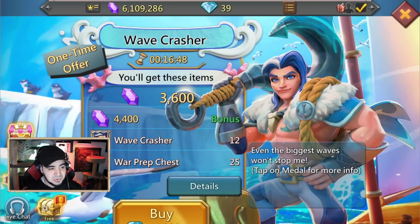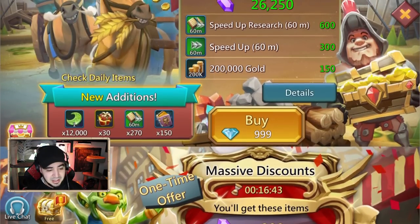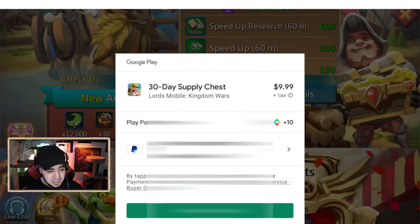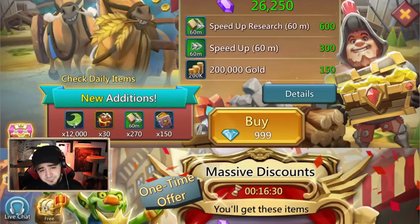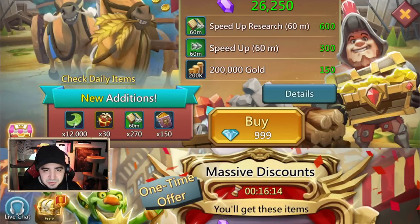Now I'm down to 39 diamonds. If I try to buy anything else, it'll prompt me into PayPal or Google Play balance — just like before. Hopefully this was helpful. Let me know what you guys think of the diamond store in the comments. If you have any questions, leave them below and I or someone else will help you out. Appreciate you all — until later, bye!